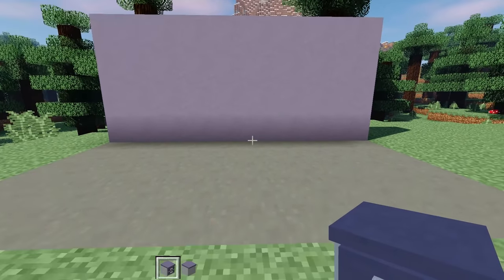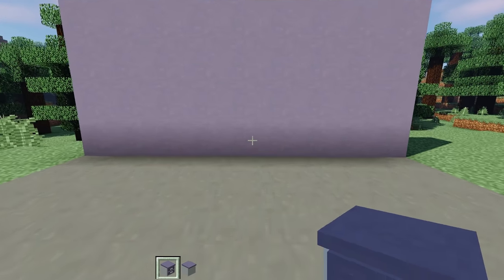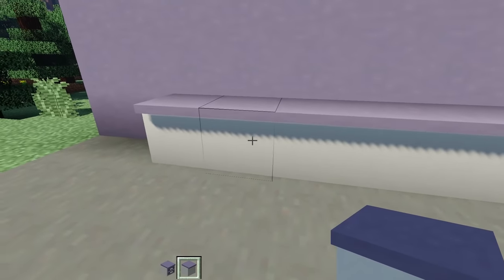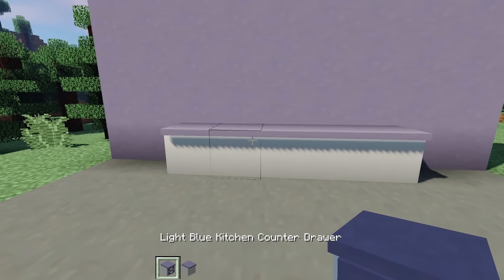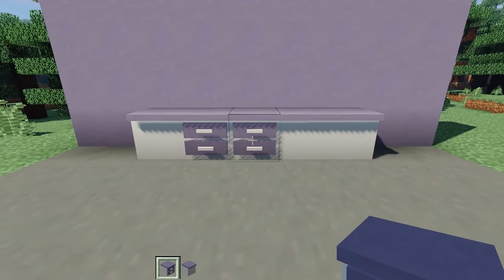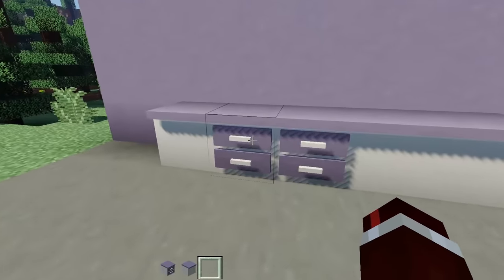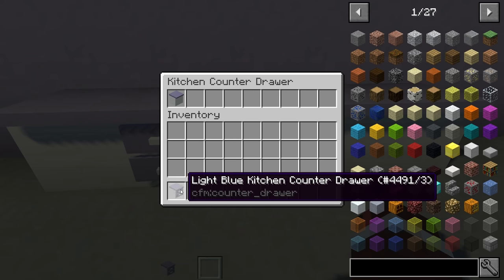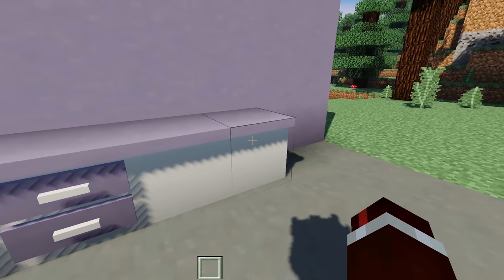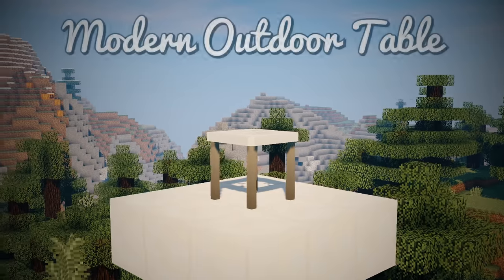Next is the Kitchen Counter Drawer — something that's been missing for a long time. The original kitchen counters had no storage at all, but with the addition of counter drawers, you can place them alongside normal counters and store items inside. They come in all 16 colors, and on that note, kitchen counters now also come in all 16 colors — but we'll cover that more shortly.